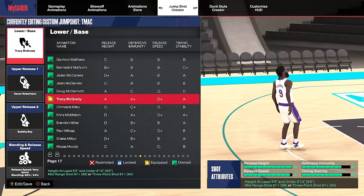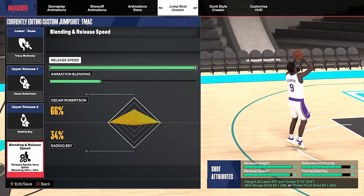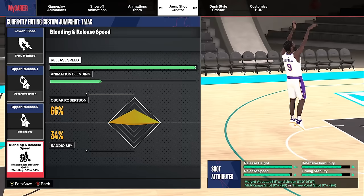We're going to start with the most overpowered builds in the game, 6'5 through 6'8, going in order from highest three-point rating needed to lowest. The first jumpshot — and arguably the best jumpshot in the entire game — is base Tracy McGrady, release one Oscar Robertson, release two Sadiq Bey, 100% release speed, and the blending is 66% Oscar Robertson, 34% Sadiq Bey.